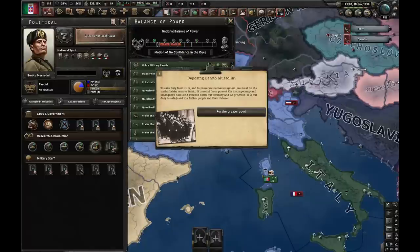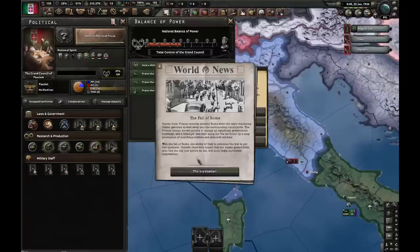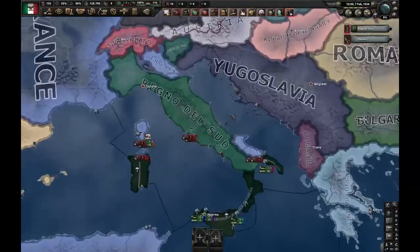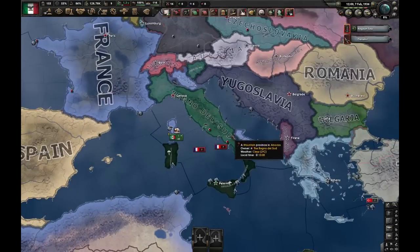Eventually, there's a motion of no confidence in the Duce. And at that point, it goes enough to the left that we end up in civil war, where we have to choose which path we want to go for. If we were the enemy country, there is a way we can counter this and make sure it doesn't happen.